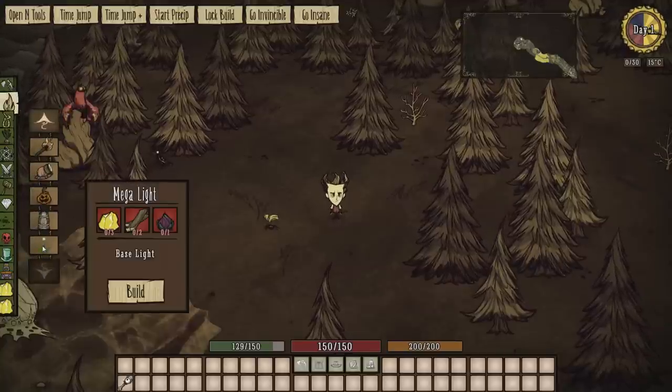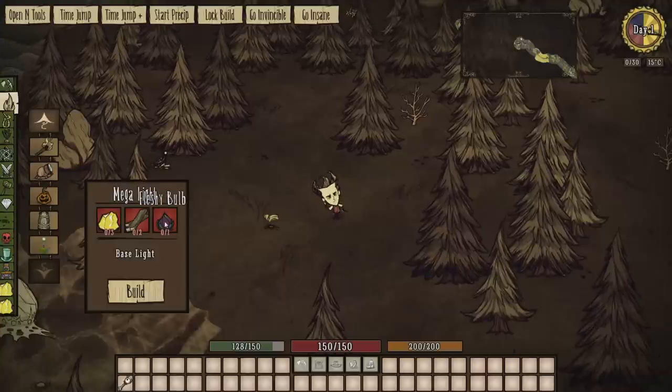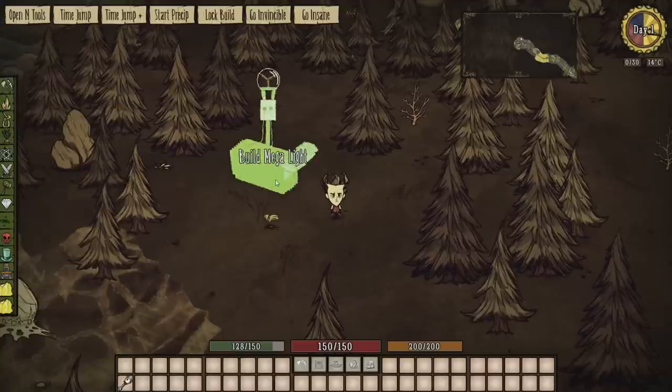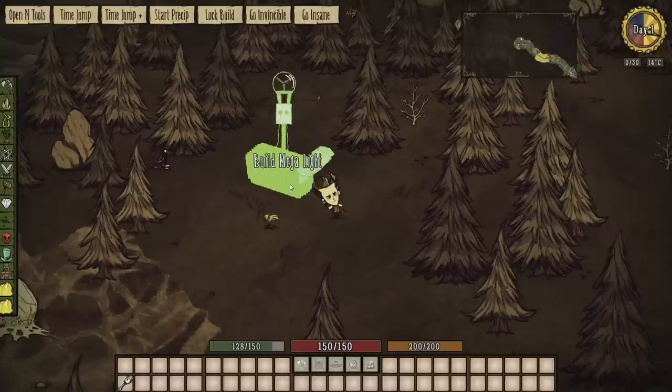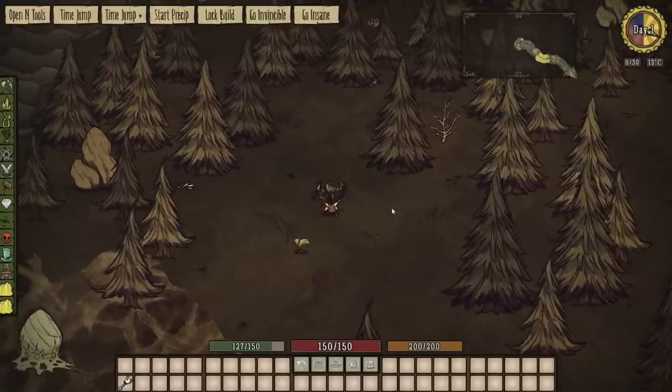Right here it is — the Megalight. It takes three gold nougats, two boards, and a fleshy bulb to make, so I'll go ahead and build that. It's quite big again — a lot of Afro1967's mods are getting quite big now, which is pretty cool. So we'll build that up.